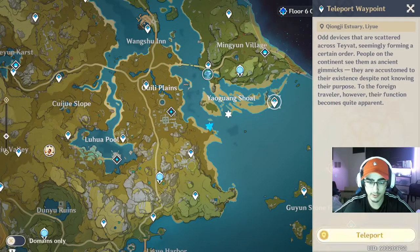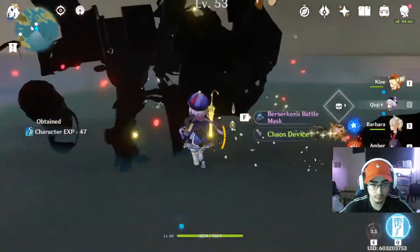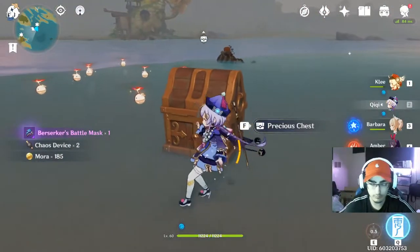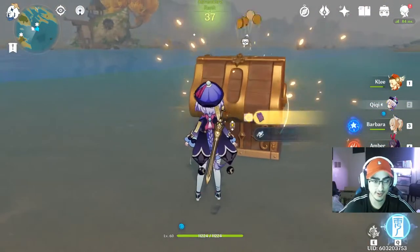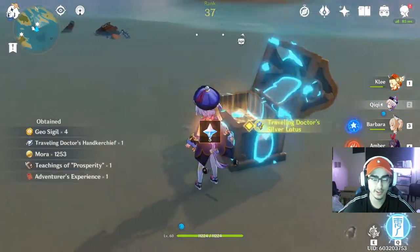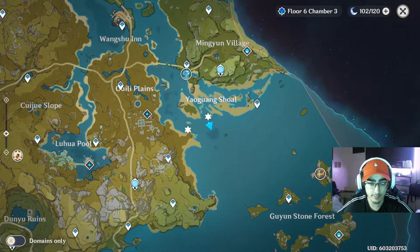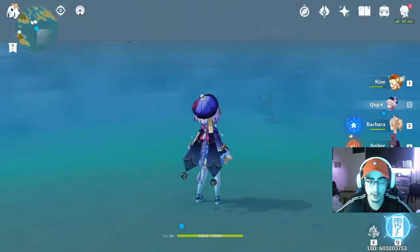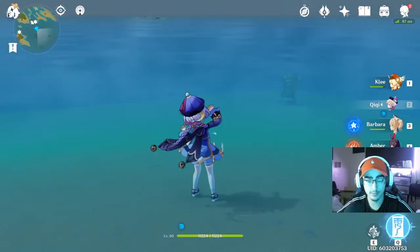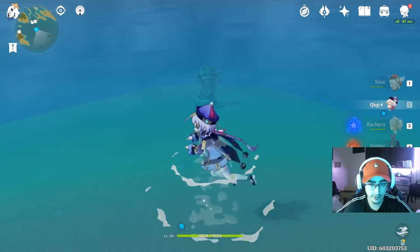Now for the next one I'm going to teleport over there quickly so you guys have an idea where to go. I just killed the rune guard and it dropped a precious chest — that's a chest I didn't know about over here. After defeating the rune guard, come over to this side of the map. There's a really shallow area you can still walk on right in the middle.